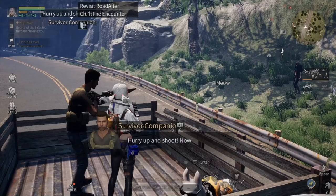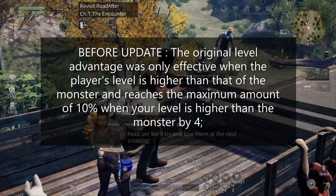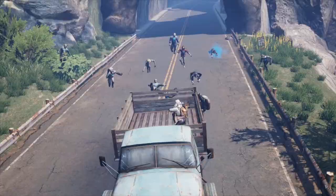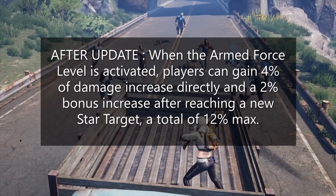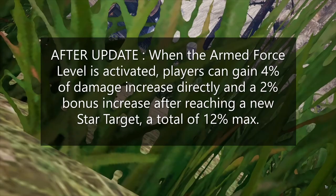Tip three: the level bonus of monsters is replaced by the armored level bonus. Before the update, the original level advantage was only effective when the player's level was higher than the monster's, reaching a maximum of 10 percent when higher by four levels. After the update, when the armored force level is activated, players gain a 4 percent damage increase plus a 2 percent bonus increase after reaching each new star target, for a total maximum of 12 percent.